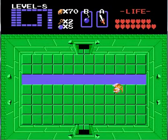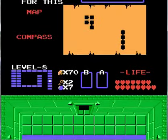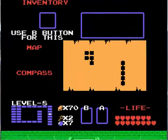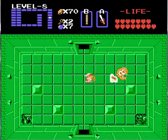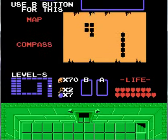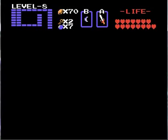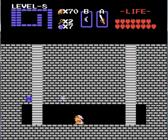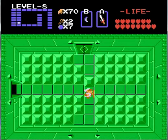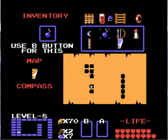Anything interesting there? No. Anything interesting there? No. So let's continue on up. We got a Digdogger — that's my ocarina. Let's get rid of this Digdogger, nothing to it. Let's make sure none of these blocks are pushable. There it is — that's what's in here. It's just another secret passage. Yeah, there are secret passages in almost every room — every room where you might see a block, be sure you might be able to push it.